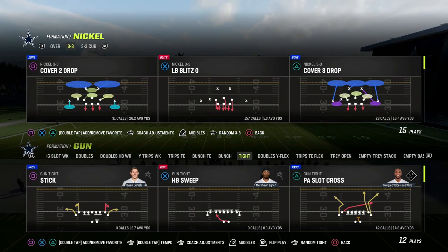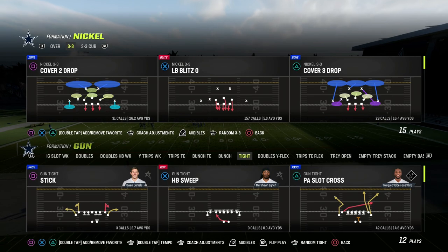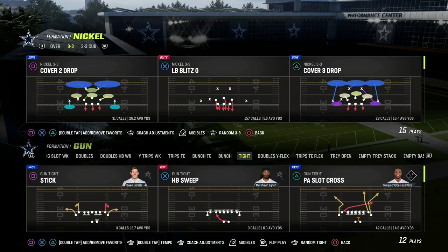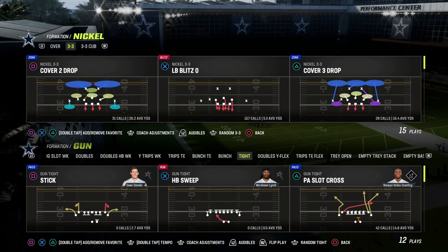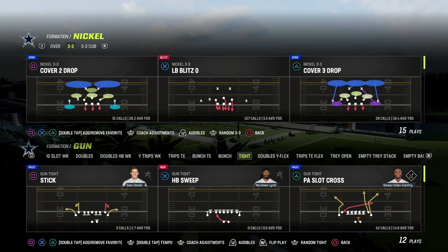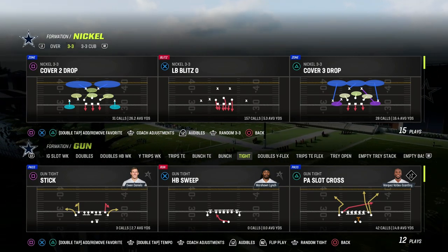I'm going to show you how to create a triangular passing concept out of one of the most versatile passing plays in Madden 23. That is the play PA Slot Cross. You can literally run an entire offense from this one play. This is found in the Gun Tight formation in the Washington Commanders and Detroit Lions offensive playbooks.